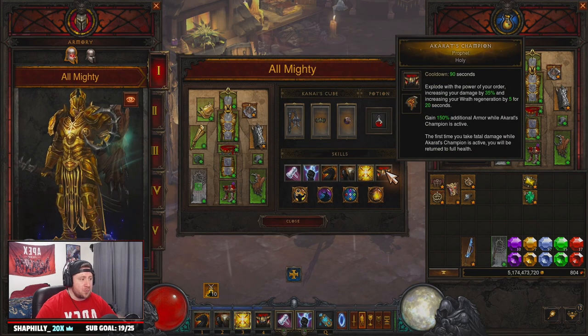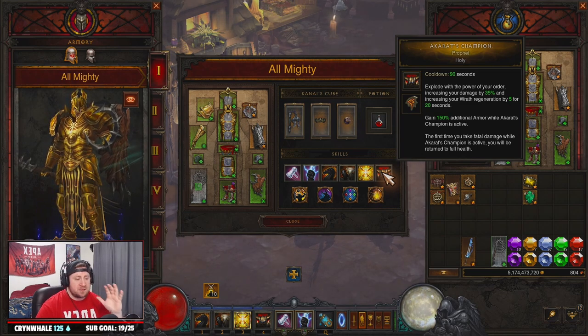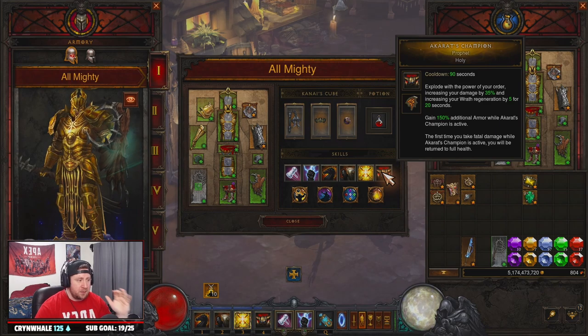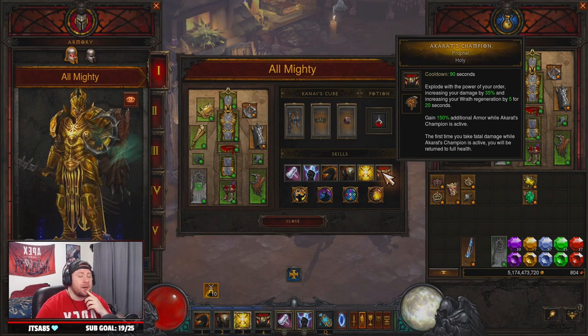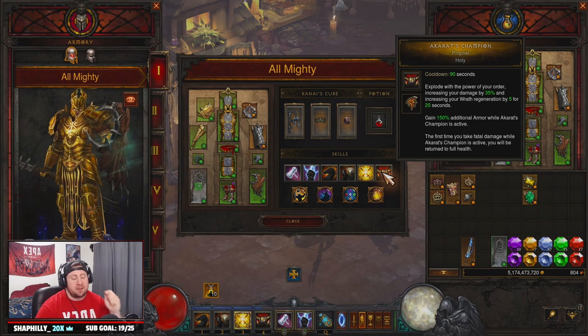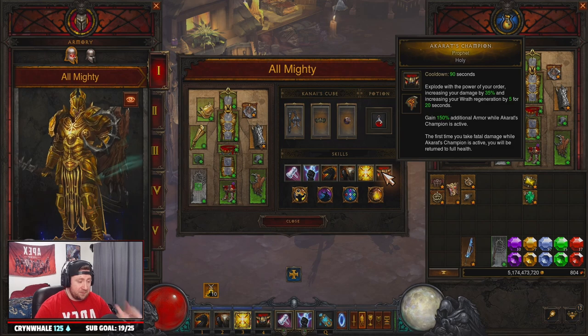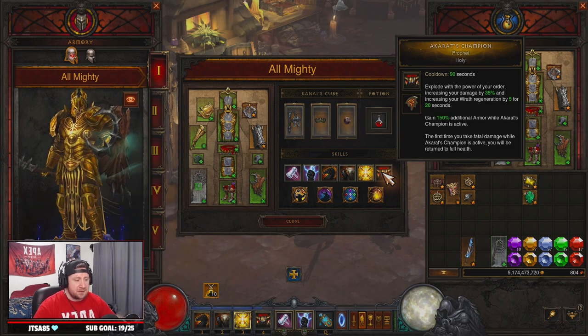Next we have Iron Skin — Steel Skin, which gives us damage reduction for seven seconds. Law of Valor — Unstoppable Force reduces the cost of all Wrath skills by 50%, which also helps trigger Captain Crimson's for even more damage reduction and damage. Then Akarat's Champion — Prophet for more armor so we can stay alive. This build is very cooldown-dependent because we want to keep Akarat's Champion up almost non-stop — it won't be 100% uptime, but get as close as you can, because this build is very squishy up close.